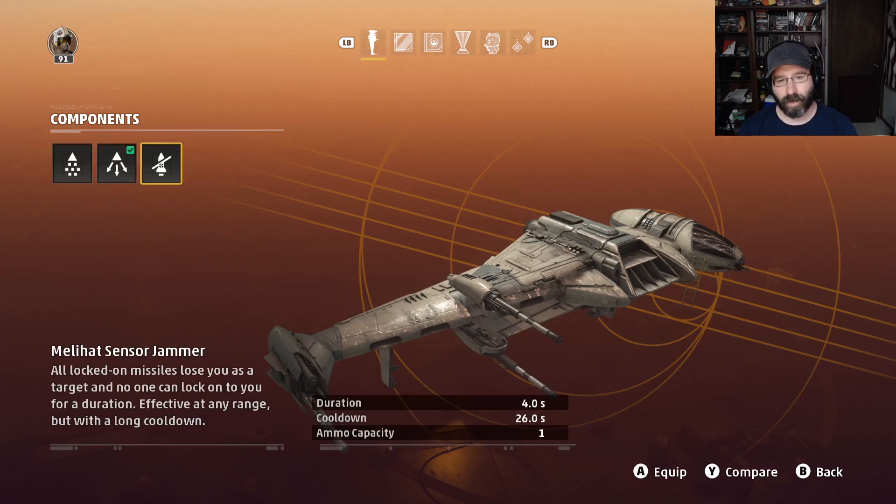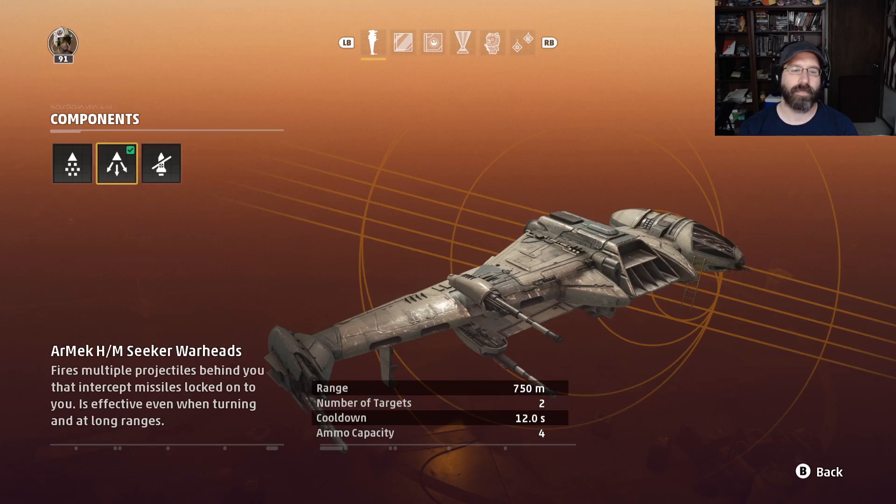There is the sensor jammer. This allows you to break all incoming locks and make it impossible to lock onto you for four seconds, but it can only be used once and has a 26-second cooldown. Because of those reasons, I don't find it very useful. The more dependable option is the seeker warhead: 750-meter range, can knock out two incoming missiles, a 12-second cooldown, four ammo capacity. Very, very useful. They can even take out mines before they're active, and they work in all directions from your ship.